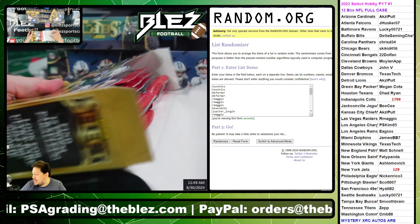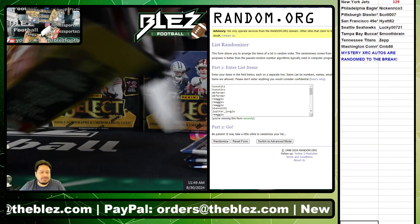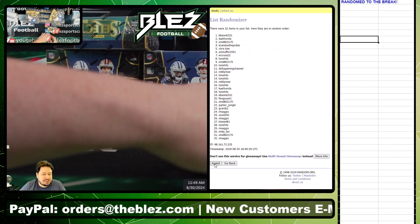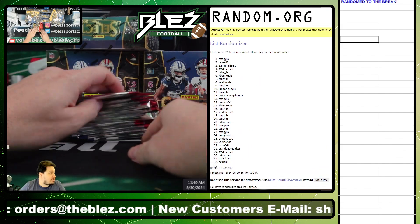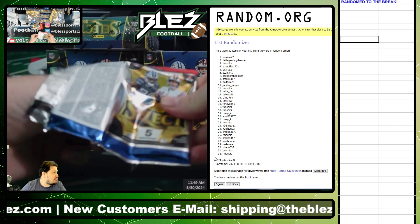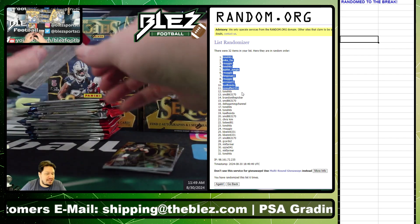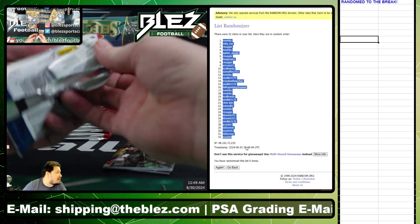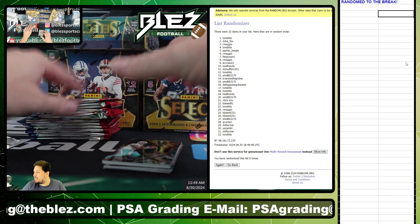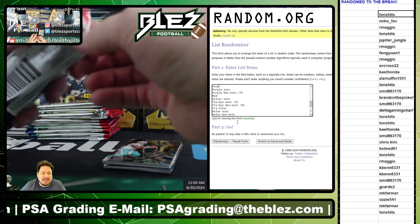I've got to remove my cheat sheet. Here we go, six times — one, two, three, four, five, six and final. Six. Tons on the top, tons on the bottom. One, two, three, four, five, six and final. Good luck on your parallels, guys.